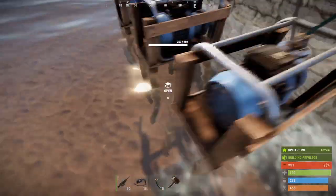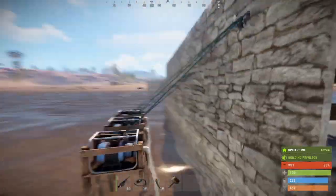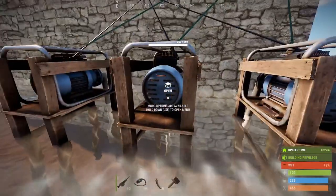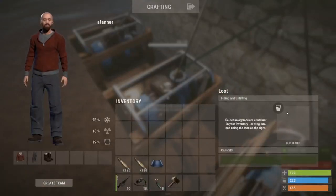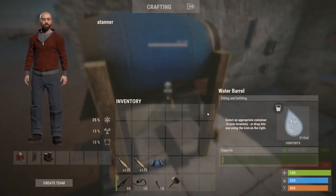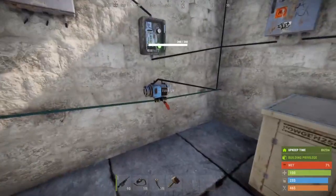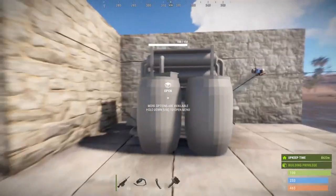That saltwater is going to flow into the purifier. When the power is off, these pumps don't spin on the inside, but right now they're on and producing water. As the water flows in, we want to send it to the next phase, which is the water purifier.